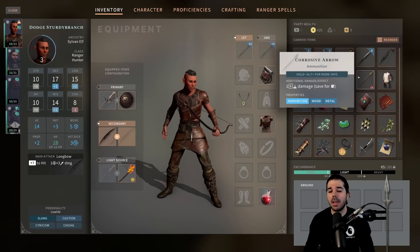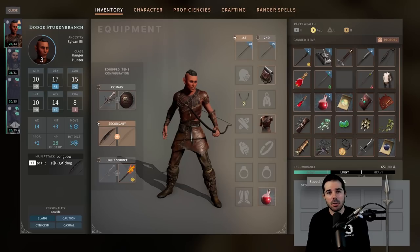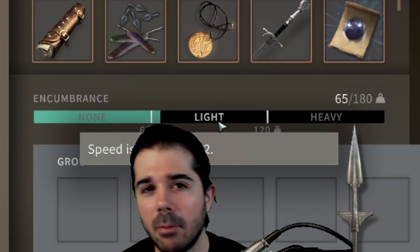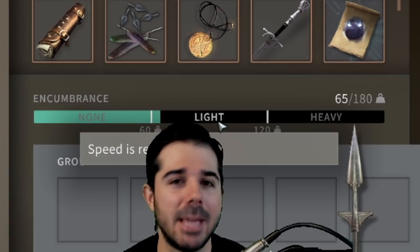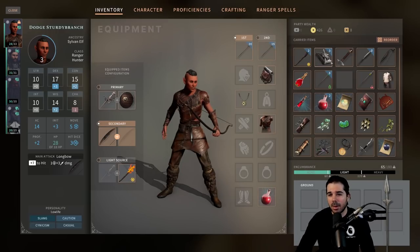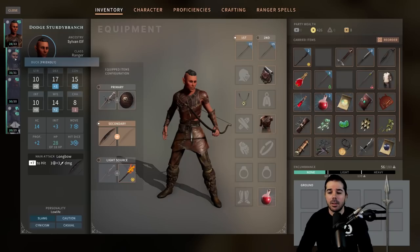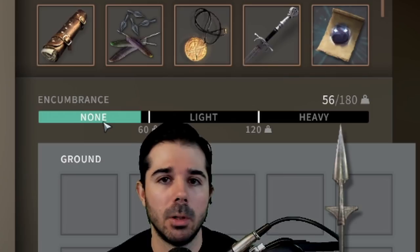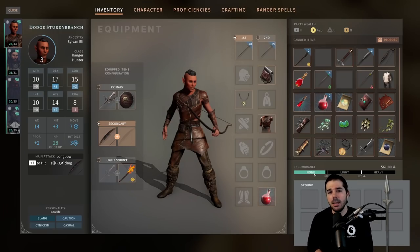Also check your party's encumbrance and make sure each member has the right load. For example, my ranger has light encumbrance, which reduces his speed by two. Since my ranger is an agile class that needs to move a lot to shoot his bow, I might want to transfer heavy items like rations over to my paladin. Now my ranger has no encumbrance and can move his full speed in combat. Make sure to look at all this in your inventory and apply those pre-combat buffs before you get into combat.